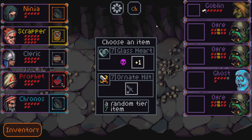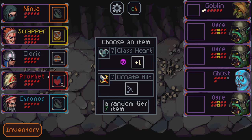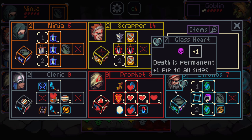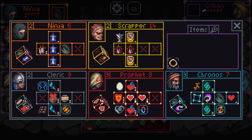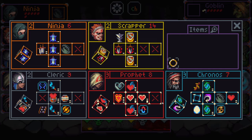Pretty scary fight here — Glass Heart. Death is permanent, plus one pips to all sides. Versus Ornate Hill, which has been buffed from a tier five to a tier seven — which makes sense, it was a pretty strong item before. It's a new item — sounds a little scary, but seems really cool as well. Give me the Glass Heart here, and then we just slap this on Profit and make sure Profit never dies — we should be pretty good to go.